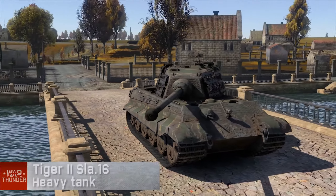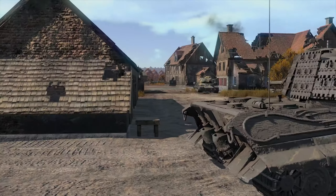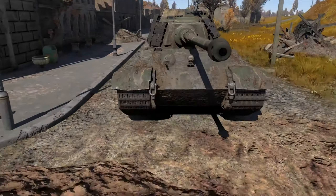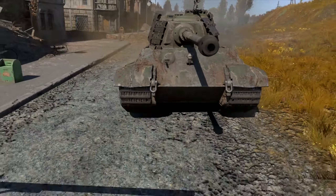Need your armor tougher? The familiar thick-skinned Tiger II is about to have a new heart of the machine — a more powerful SLA-16 diesel engine and some extra armor created from track links mounted all over the turret sides. More mobility, more protection, more options.